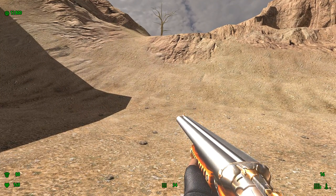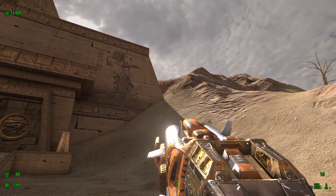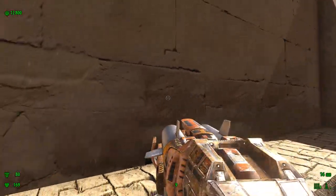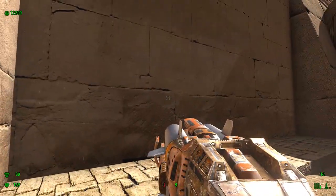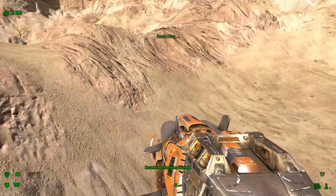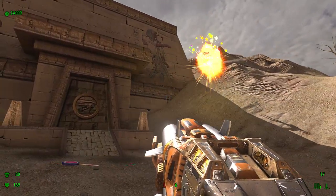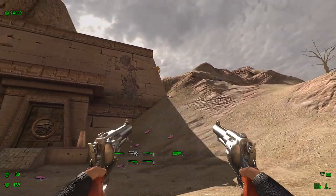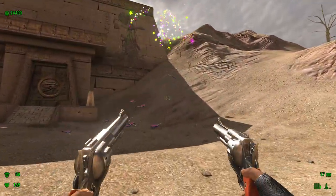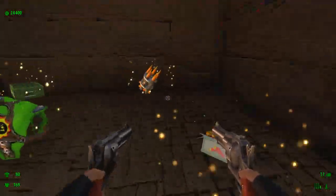Time for the first secret. Pull out your rocket launcher. Where that clear spawned is actually where the first secret is — right here. As soon as this door opens, shoot inside of it, shoot a rocket. That is a Sirian Witch Army. Go in there and get all the goodies.